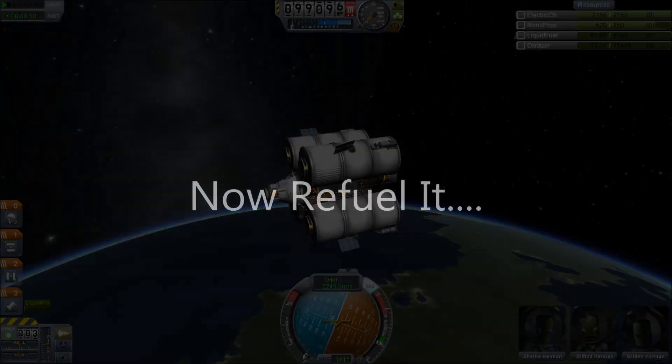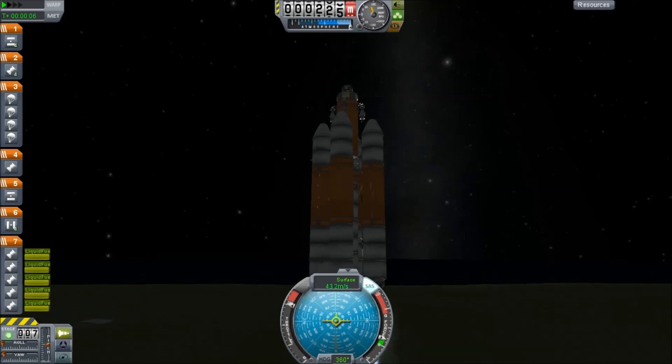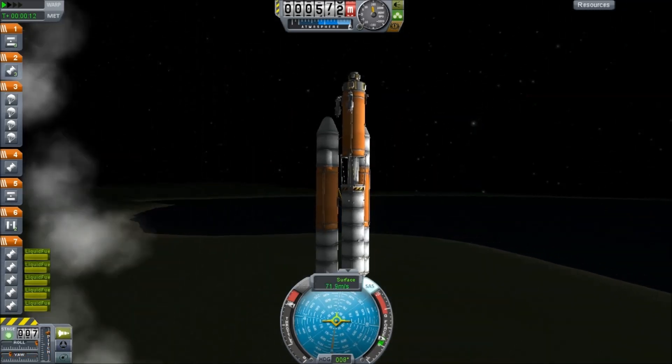We're going to stick it into a south-pointing orbit — we've used up a bunch of fuel, now we're going to refuel it. We've developed this refueling tank, or at least we tried to, and it took quite a few tries to figure out the best way to do this. As you can see, we've had a few accidents here and there.